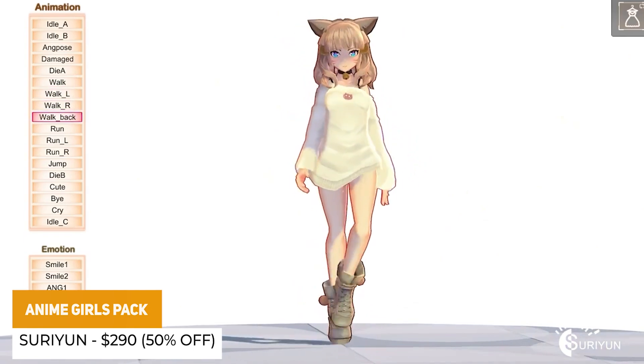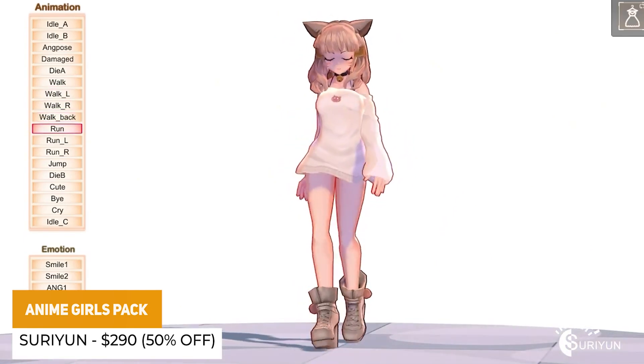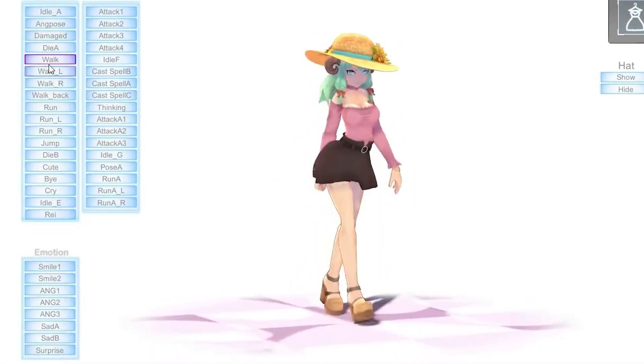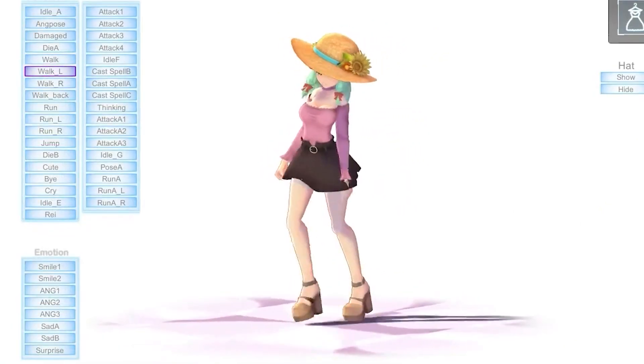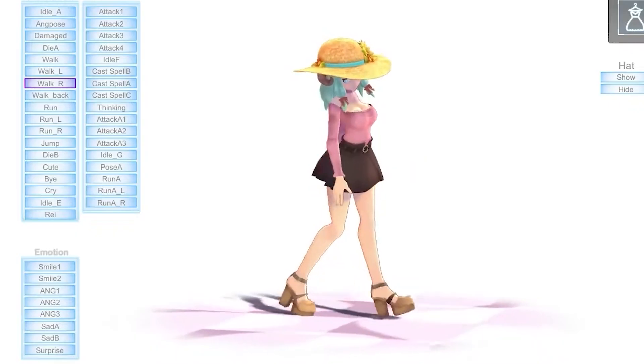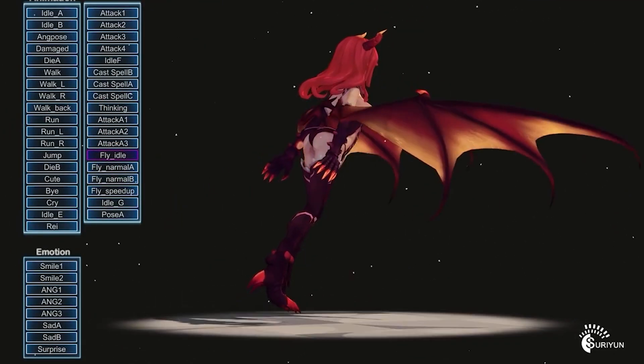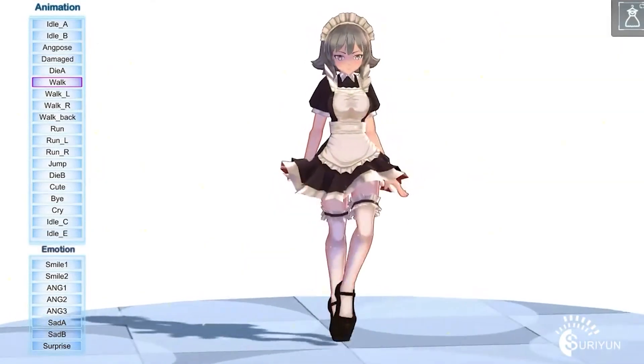This one is called the Anime Girls Pack, which is a massive pack — and this developer does have smaller ones too. It includes 32 different prefabs across various anime girl style characters with 35 different animations for each, supported as a humanoid character and with 8 different emotions each.